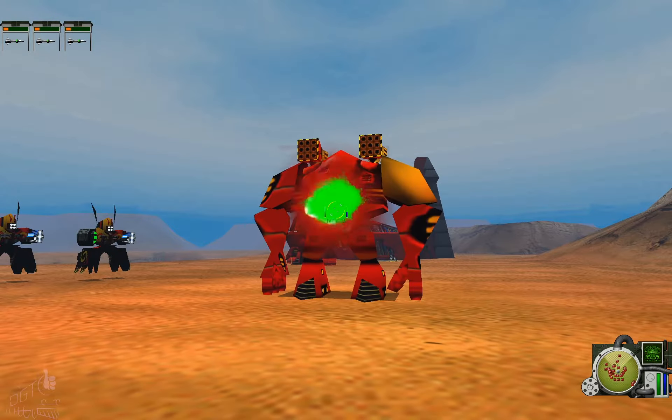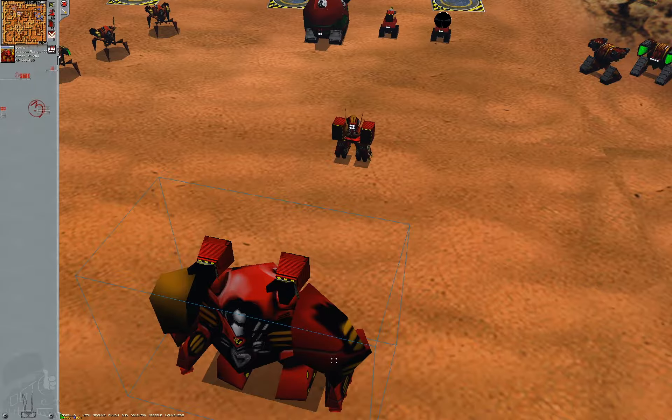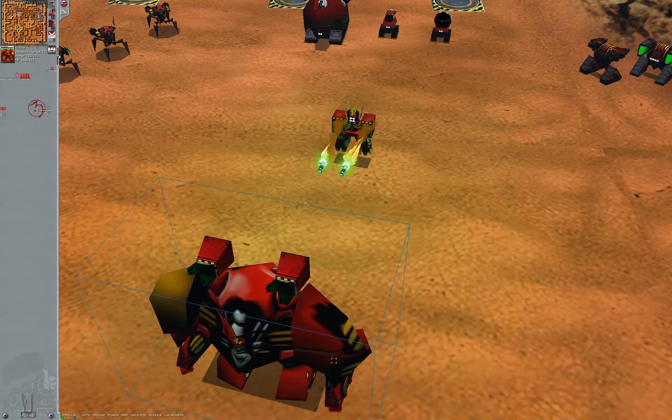These can be dodged — not that the AI ever tries, of course — and in first person mode it's pretty trivial, although rocket launchers usually have lower ranges than plasma weapons.